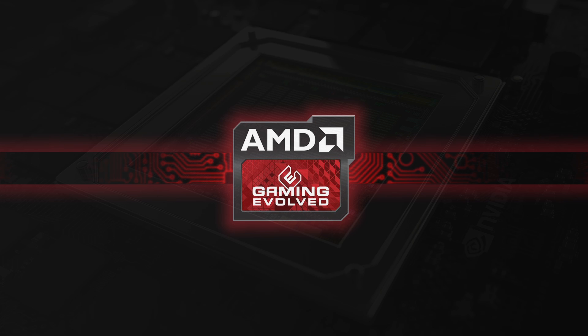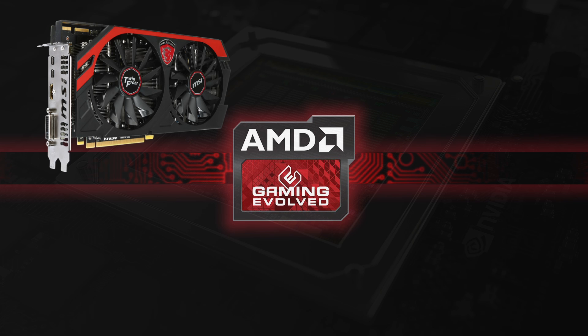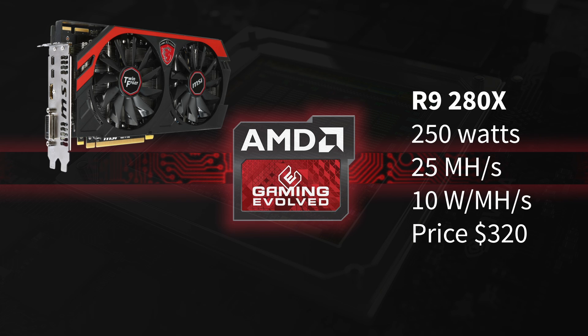Next up we have the GPU R9 280X. It uses 250 watts with a megahash rate of 25 megahashes per second, equal to 10 watts per megahash. It comes at a price of 320 dollars.